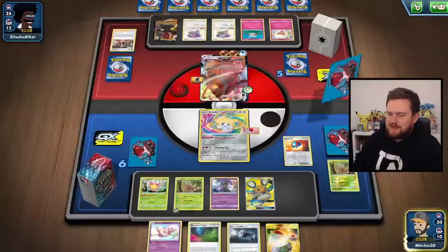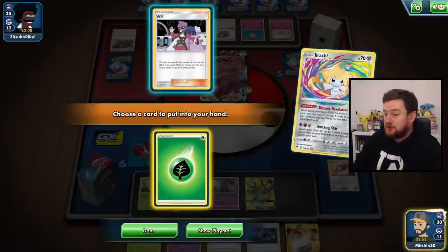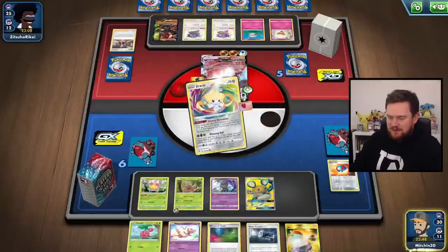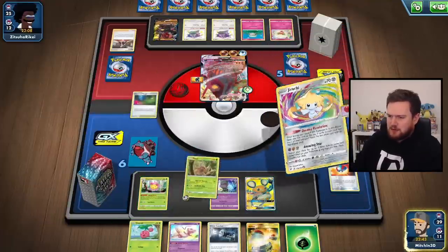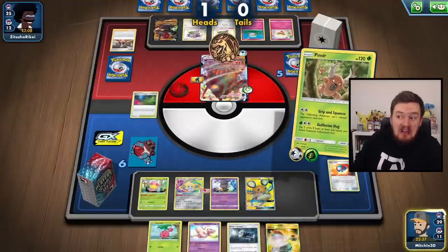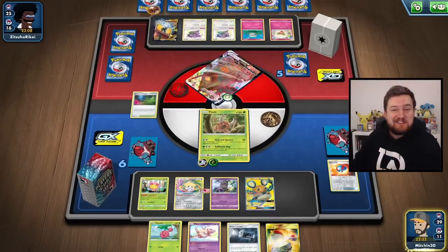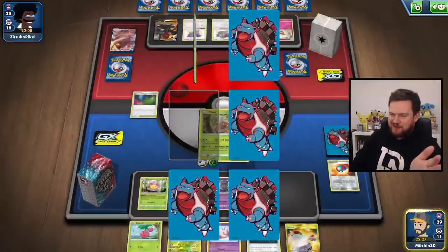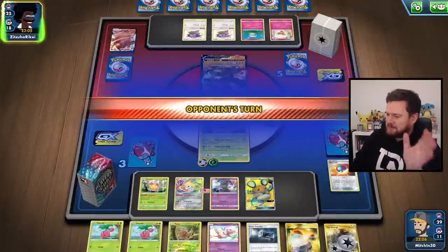Let's Great Ball here — we've got a Cherubi, not what I was looking for. We can Dreamy Revelation. I've got the Will and a Grass energy — I think I need the Grass energy. The Will's going to have to wait. Let's attach the Grass, play the Glimwood Tangle, retreat into Pinsir, and let's see if we can't get two heads. Heads — we don't need to flip again, we can just knock that straight out. Thank you very much! We've got a Pinsir off the prizes as well, and Twin Energy. That's acceptable — I can live with that.